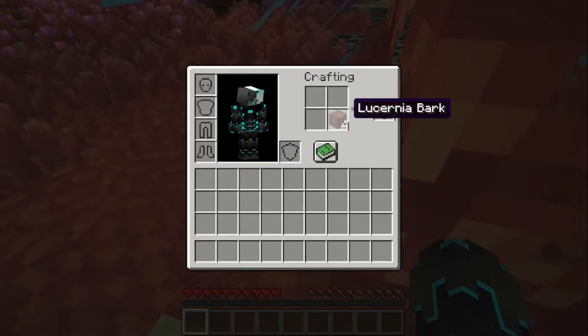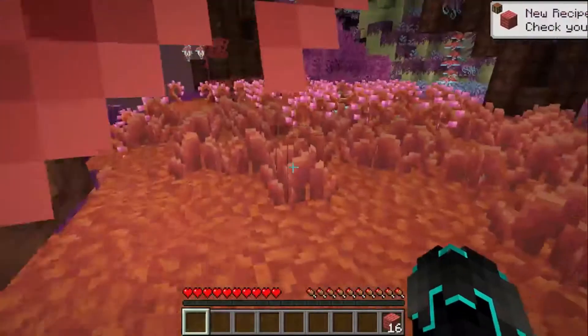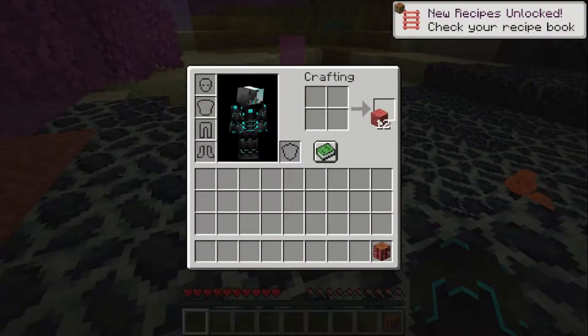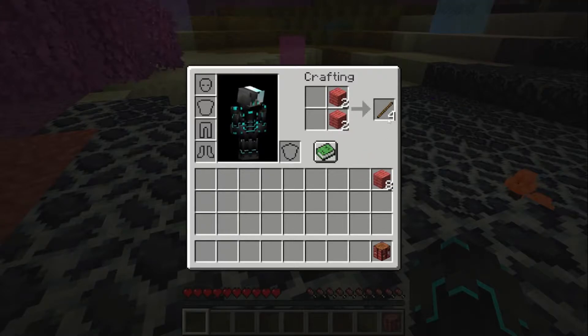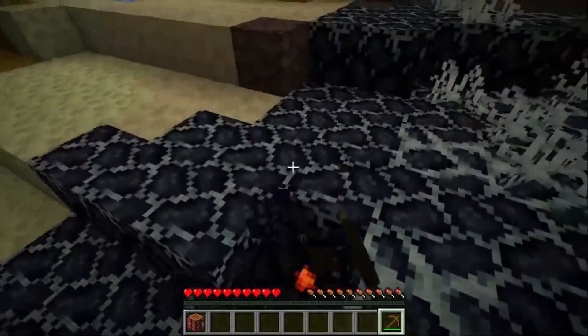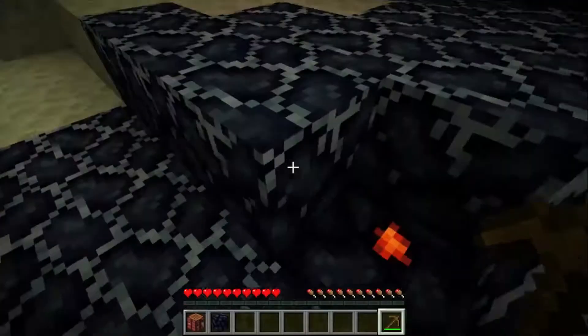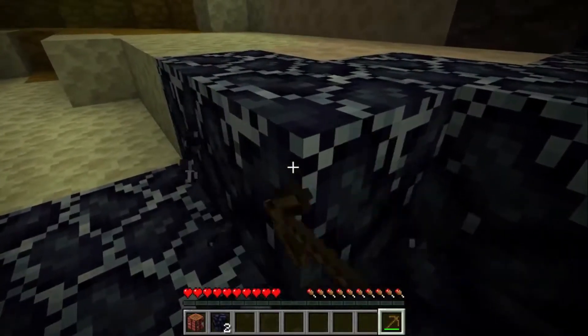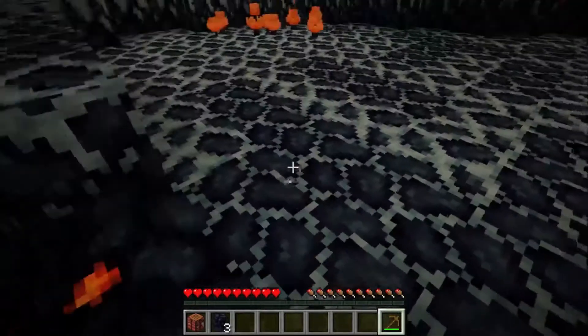We're starting by getting Lucirnia Bark — sorry if I'm pronouncing that wrong — and we'll get some basic tools and then get started. What is this? Umbrelif? I have no clue what that is. Is that some type of ore?